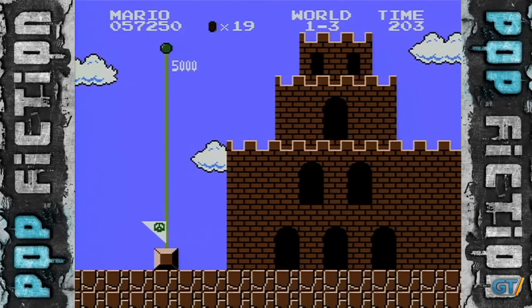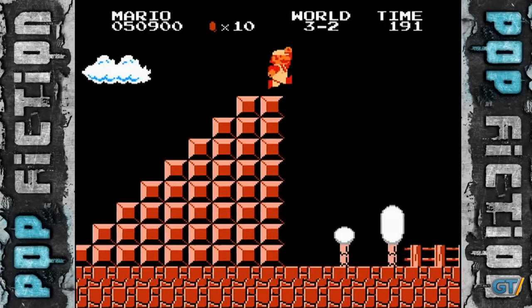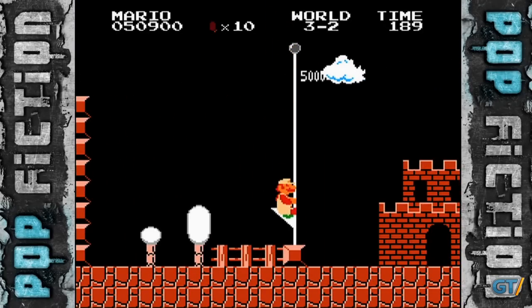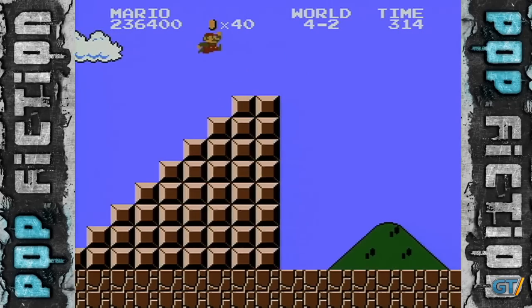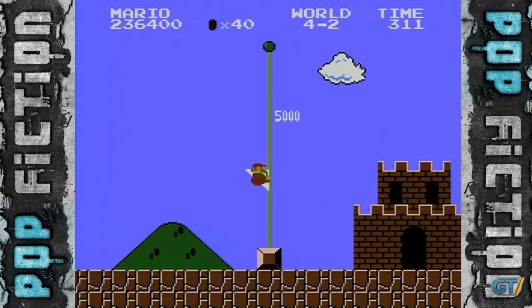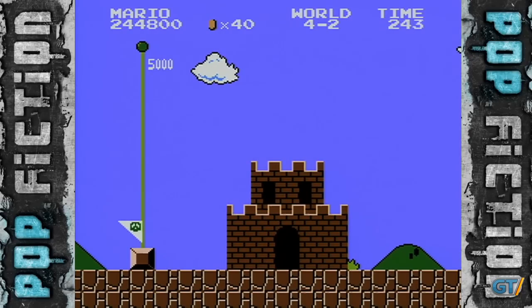This is probably one of the oldest myths in the book: jumping over the flagpole in the original Super Mario Bros. for the NES. If you've played the game, no doubt the thought crossed your mind at least once. But is it really possible to leap that towering metal giant? And if so, what exactly lies beyond the flagpole and that castle Mario vanishes into?